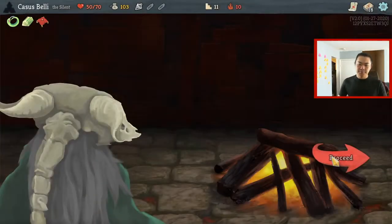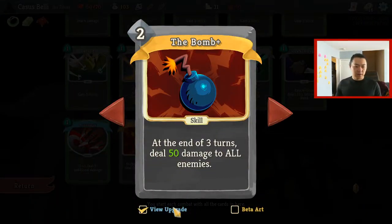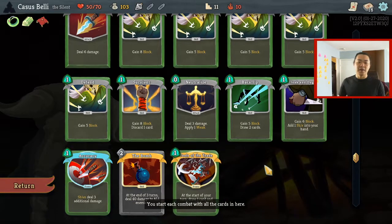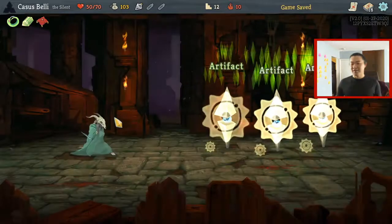I don't know what Bomb upgraded does — let's take a look. 50 damage. And this is innate — no, it costs 0. Oh! It's not free yet. In my mind it was already free. Beautiful, perfect.